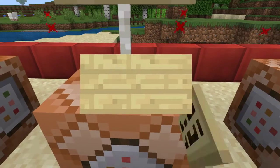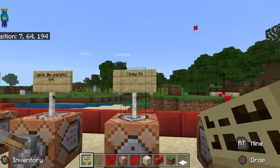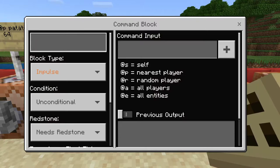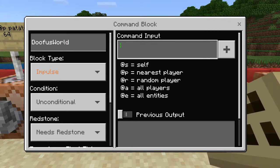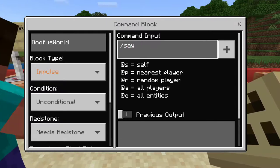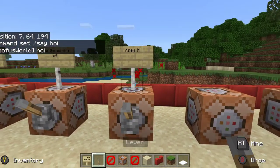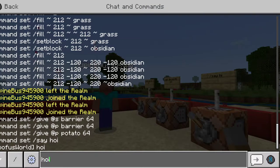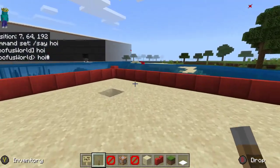Okay, for the final command — very simple. You name the command block whatever name you want. So I'll name it 'World' — that's my name — and now I do forward slash say hi. So now whenever I pull that lever it will say hi in chat, and it says the command block's name rather than mine. There are different things you can do around it.